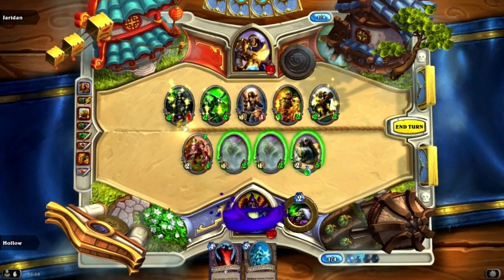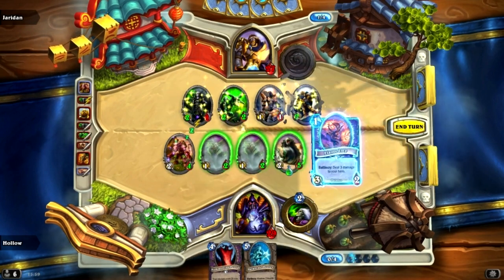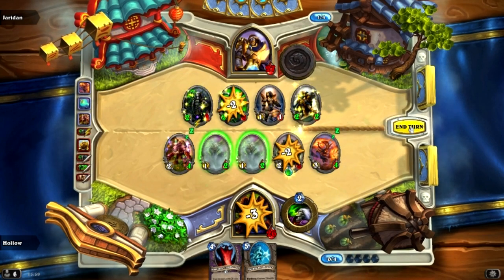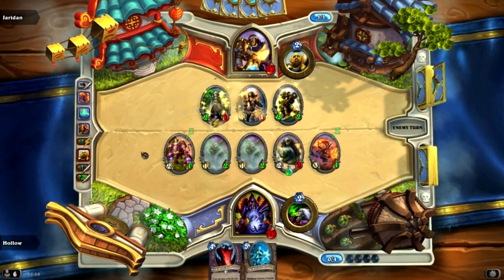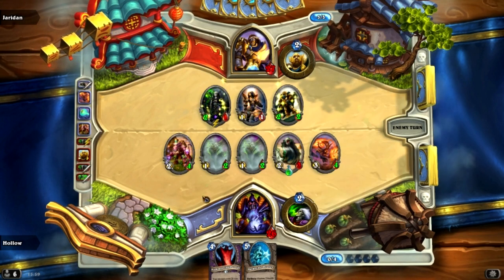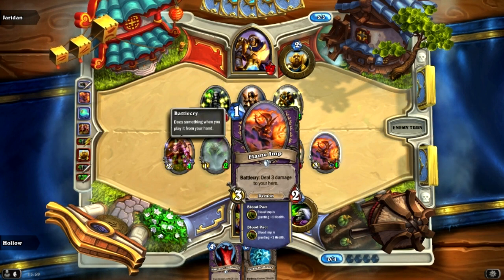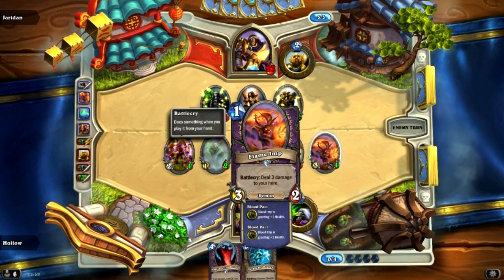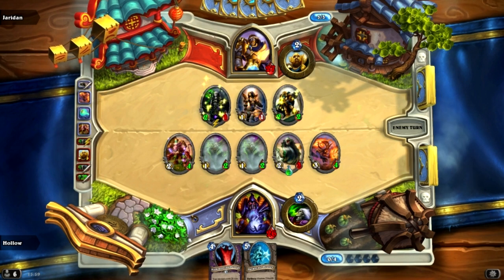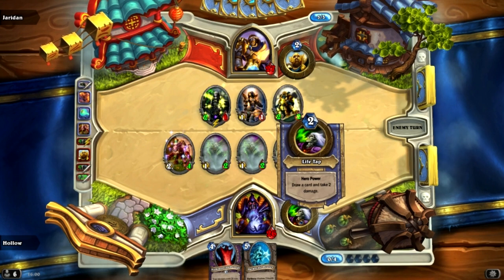So 2 damage, hit that — we draw a Flame Imp. That is perfect. We just get rid of this 2-2, and that's back down to its original health as a 2-3. Blood Imps, man — they're insane. A 3-4 Flame Imp for 1 mana. I do need to start drawing cards though, I haven't pressed Life Tap once this game. I've only got 2 cards in hand to his 5.